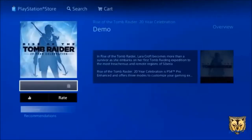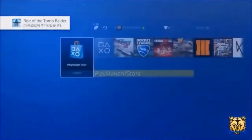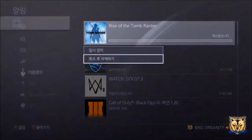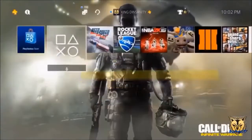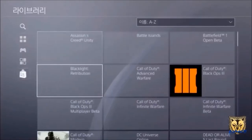Click X and then keep spamming circle as fast as you can. And then as you can see it says download. Scroll over to the arrow, click X on the download, and then click the bottom option.